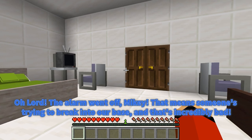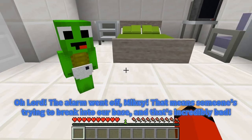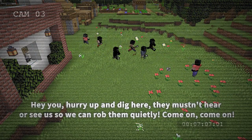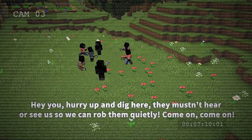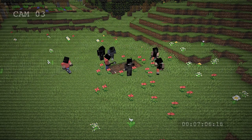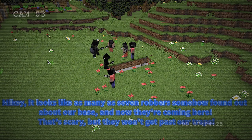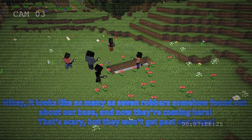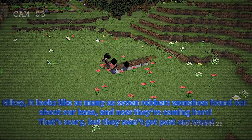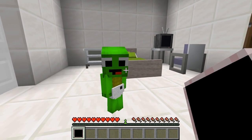The alarm went off, Mikey! That means someone's trying to break into our base, and that's incredibly bad! They mustn't hear or see us so we can rob them quietly! It looks like as many as seven robbers somehow found out about our base and now they're coming here! That's scary! But they won't get past our traps! I think you're right — they won't be able to get through even the first lava parkour trap! It will be difficult for them!